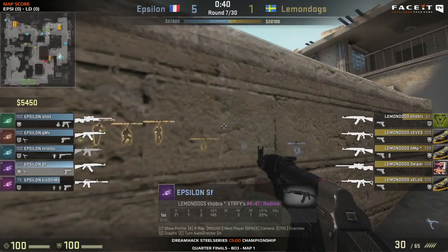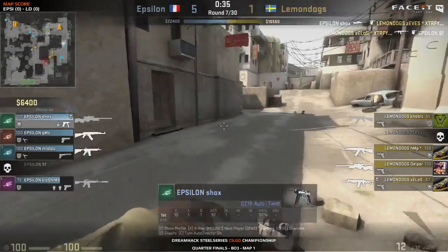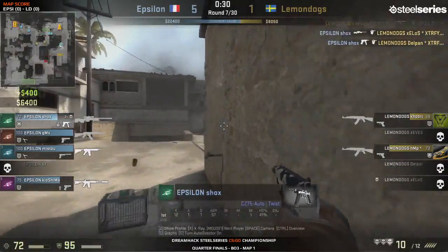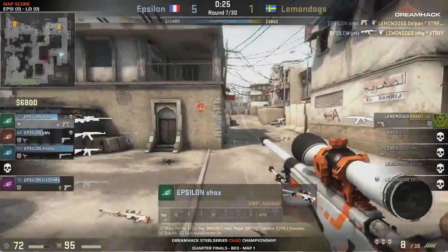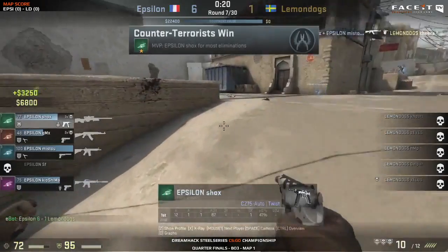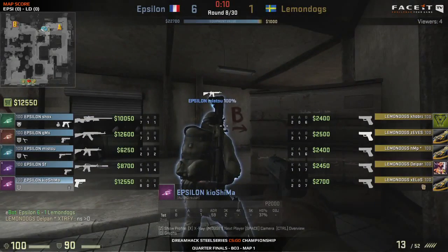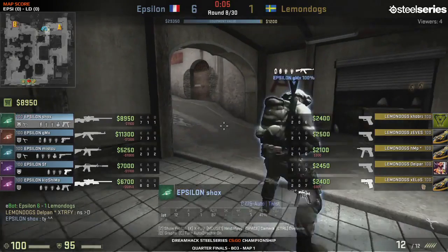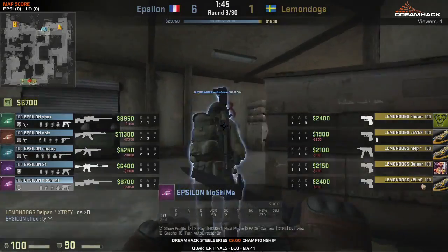I like how Epsilon is playing this - they got two players initially on long to get SF in position and smoked for him. It's reminiscent of banana play for CTs on Inferno. SF is there to hold it down. All the smokes are gone and it looks like an A split is the order of the day for Lemon Dogs. SF is put to a huge task - Shox covers him for one frag but SF gets nothing. Shox steps up with a triple, dealing with long. Lemon Dogs are just scrambling - it's just Cobra left.